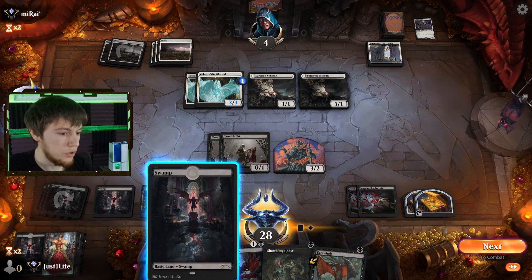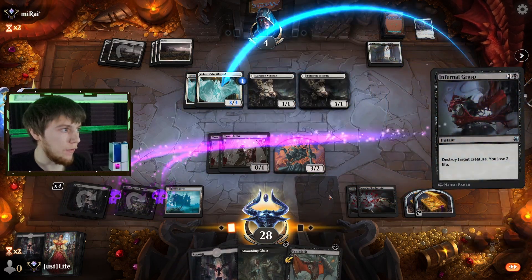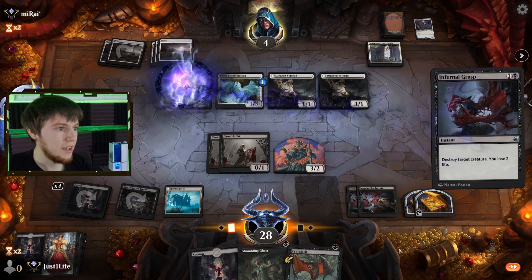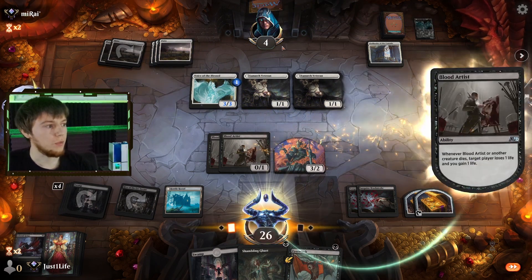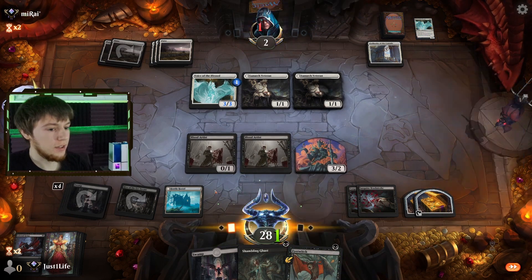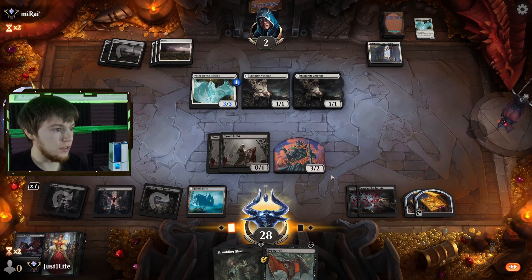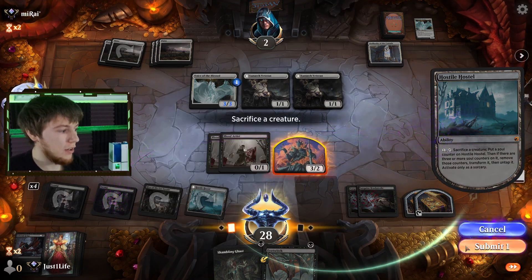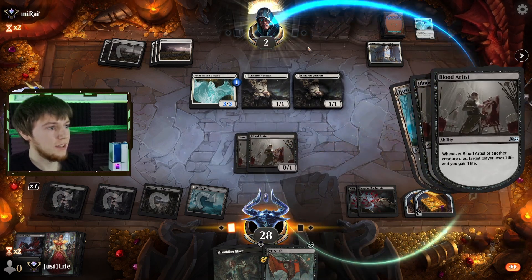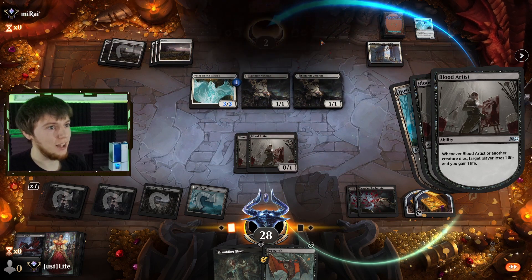Now we Infernal Grasp one of their Voices and they lose four life. Game over — we've assembled the victory. Only one creature died — it's all right. We have a land and a Hostile Hostel to sacrifice our last creature and do our last two points. Win assembled. Good game, Clerics. Couldn't gain enough life.